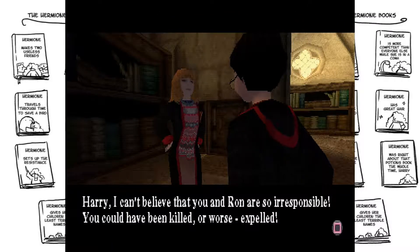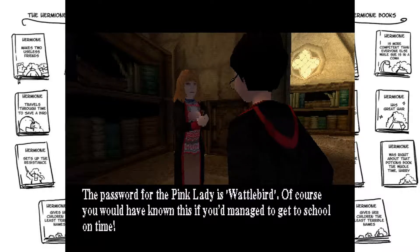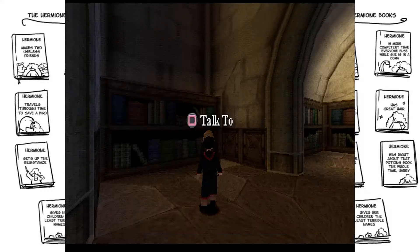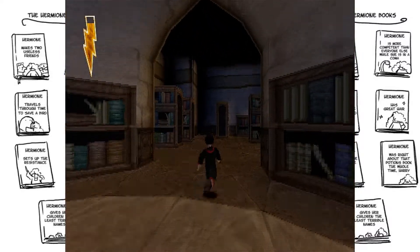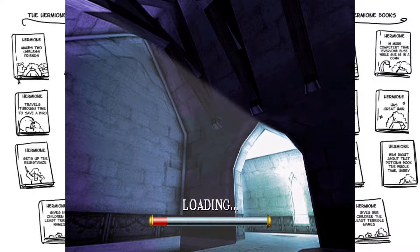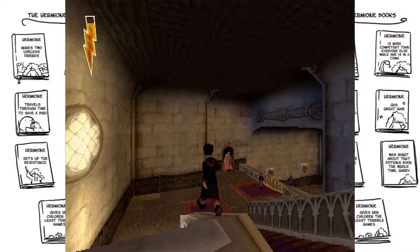Harry, I can't believe that you and Ron are so irresponsible. You could have been killed, or worse, expelled. The password for the pink lady is Wattlebird. Of course, you would have known this if you'd managed to get to school on time. Harry, don't forget to keep checking your report card. I refuse to take that kind of shit from a girl who's walking around in a Christmas sweater. I just love how they dropped the book from her model but instead gave her sassy poses. Make her more Sheena-like. They did make her more Sheena-like.